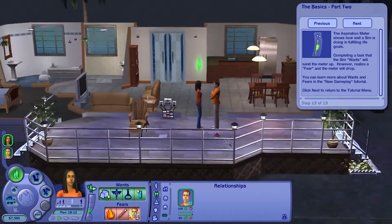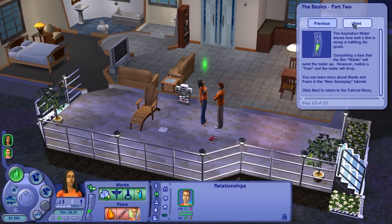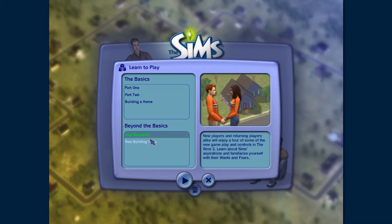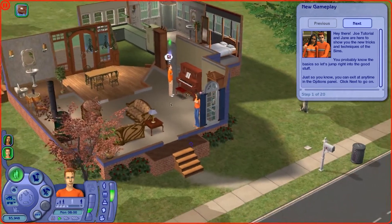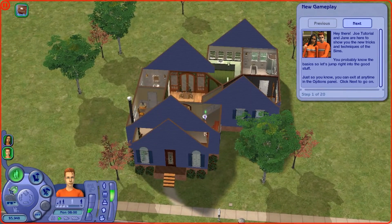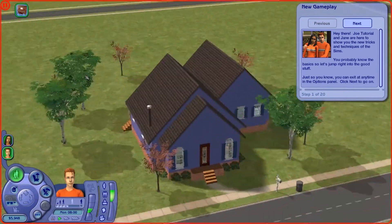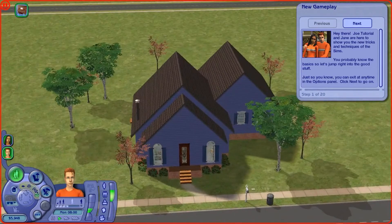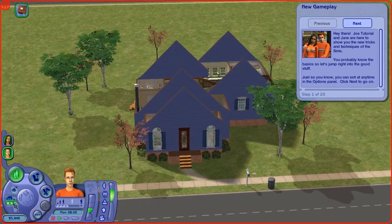This is the end of Part Two. We'll go over to Part Three — Beyond the Basics with new gameplay. Tutorial Joe and Jane have yet another new house to show us. This is actually not the worst house in The Sims 2; there are some that are so much worse. But this is actually alright.